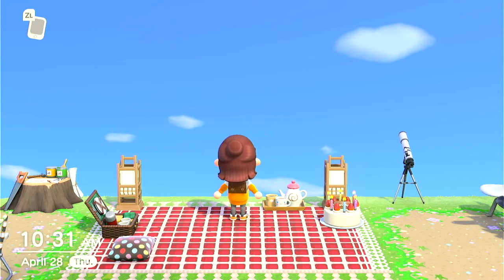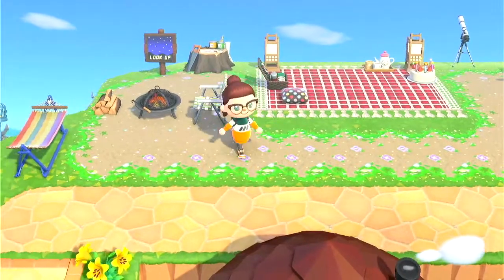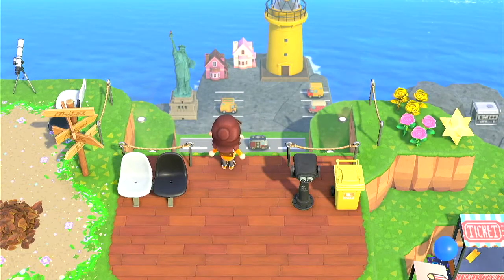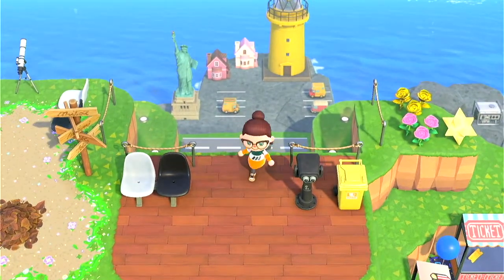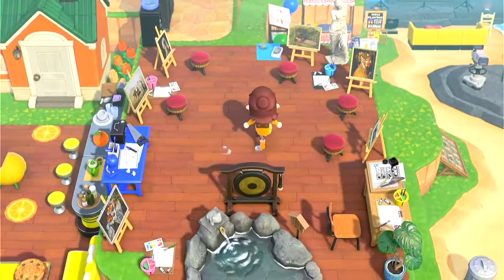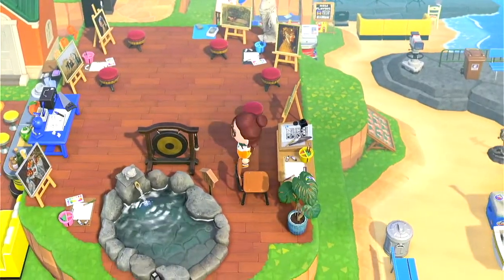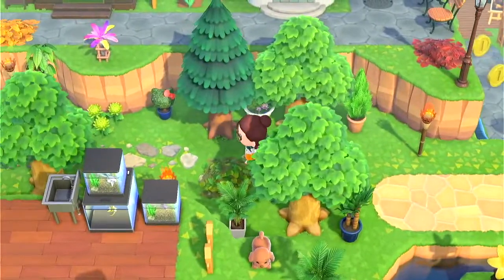Moving right along, up here there's another picnic area and a stargazing area. I thought this was the perfect lookout point to go and look at the stars at night. Over here I got my mini city — it's called forced perspective. Because it's further down the hill, it looks like a tiny city, and I thought that was cool. Then another build you guys have seen: my art studio. Not much has changed, but this is an official tour, so we're covering everything.